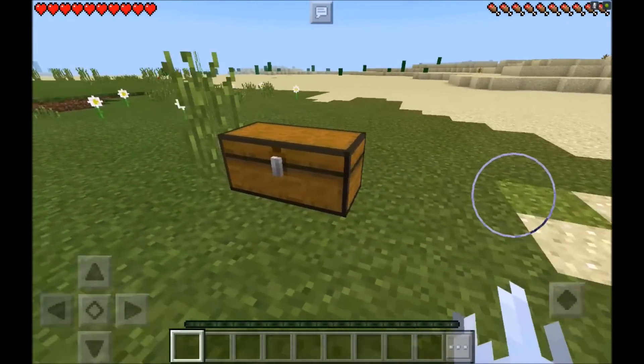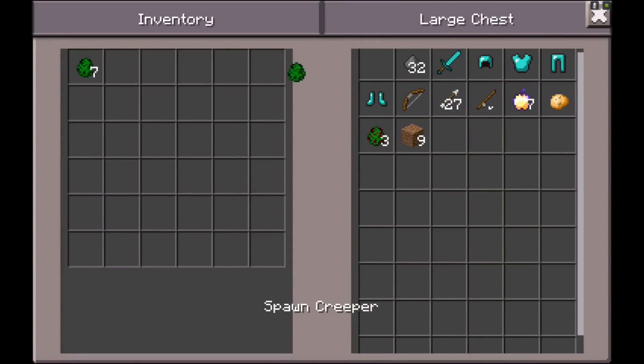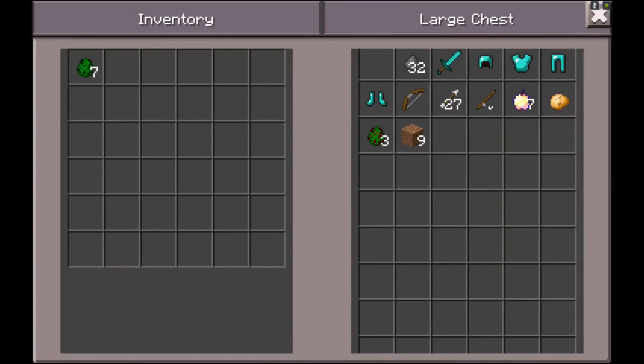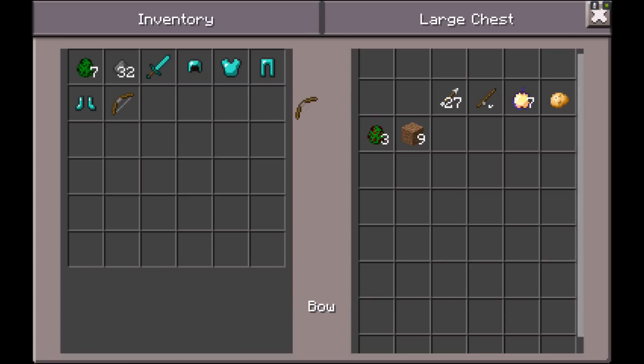Everything you guys are gonna need to spawn the mutated creeper boss is inside this one beautiful glorious chest right here. What you guys are gonna need first is creeper spawn eggs if you can't find a creeper, but either way you're gonna have to feed that baby creeper some gunpowder to turn him into the mutated creeper boss. After you do so, you're probably gonna want to have a diamond sword and some diamond armor so you can jab the diamond sword in its head and hopefully protect yourself.